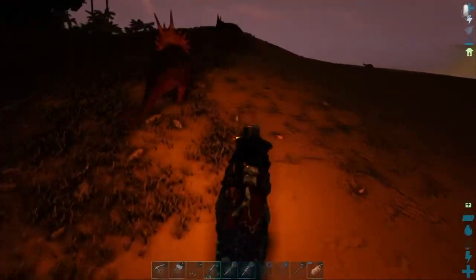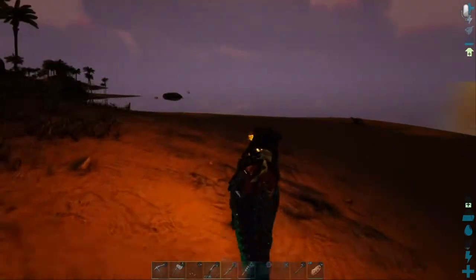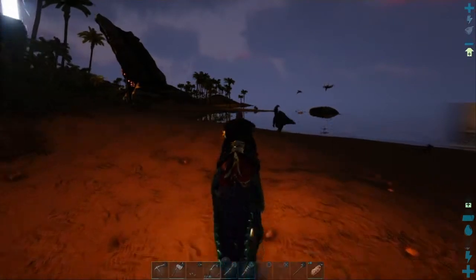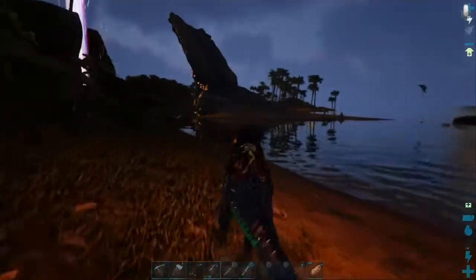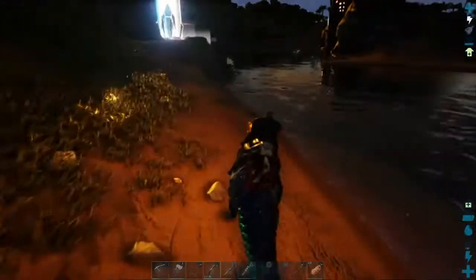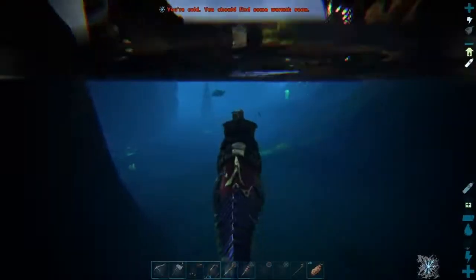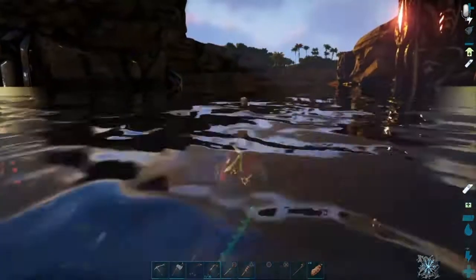This is just from early on — there might be a better way in late-game or another location — but on the island, or maybe on other maps too, there are things I like to call water stones. You find them near water, but you don't really find them too often in the game itself. I will show you one place to find them, and one place you find these things often.